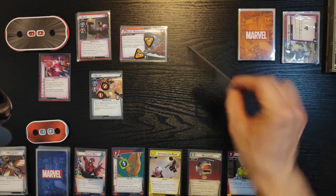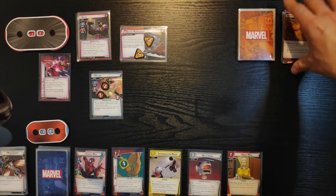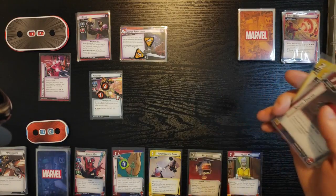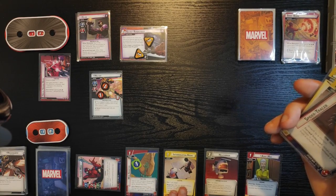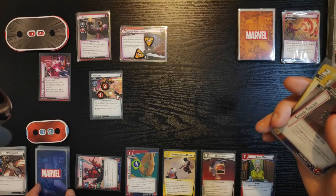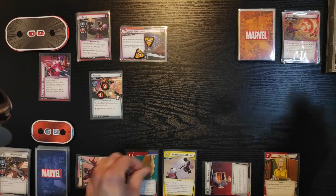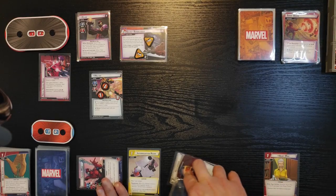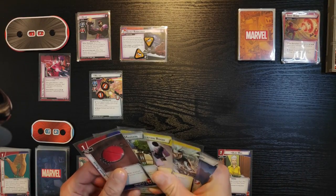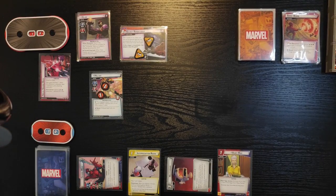I get one encounter card — it's Sonic Boom. Either spend one of each resource or exhaust each character you control. I'm just gonna exhaust each character I control, which in this case is just my hero. That's not too bad. Now we're back to me. I'm gonna use Helicarrier and the last resource from this Web Shooter — that will allow me to play Nick Fury for two. So I'm gonna use Interrogation Room and For Justice to pay for Nick Fury.